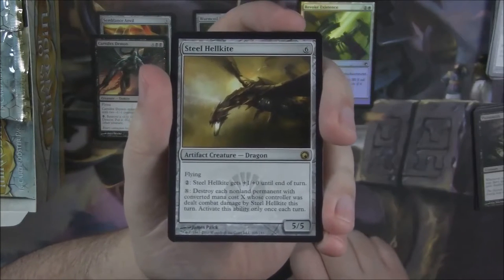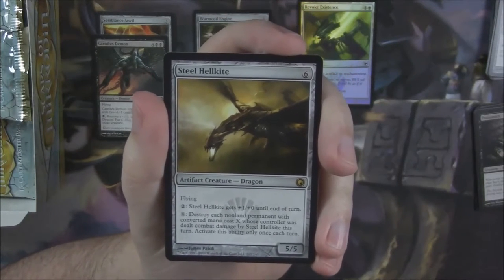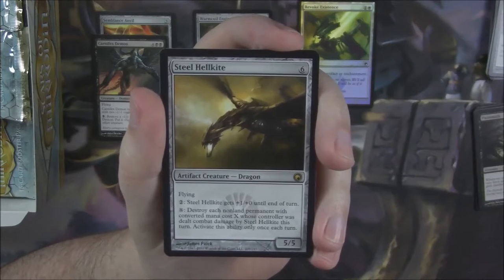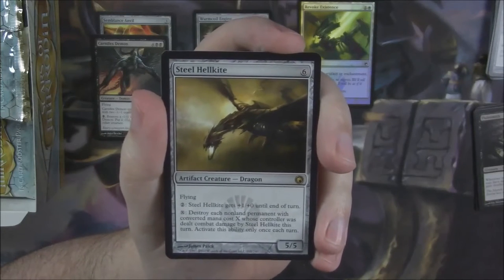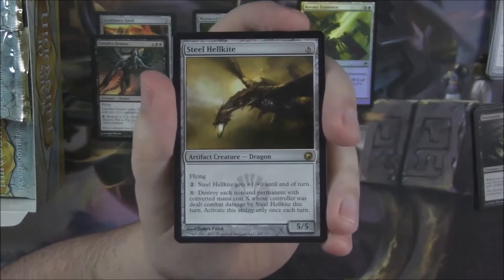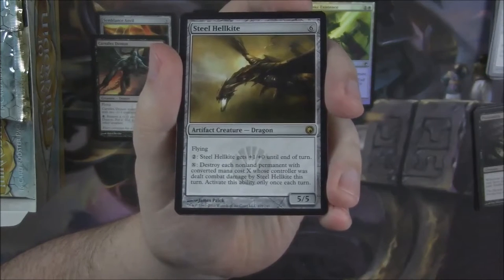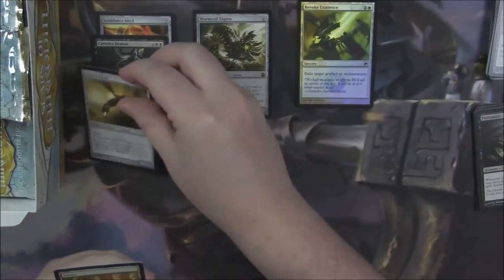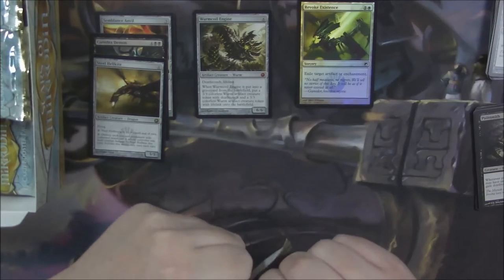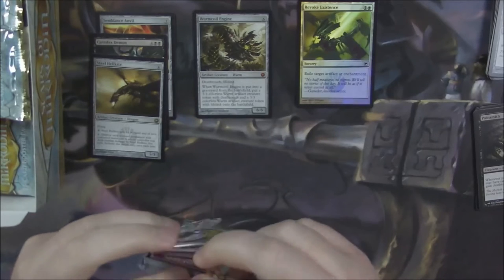A Steel Hellkite — a 5/5 flyer for 6. You can pay X to destroy each non-land permanent with converted mana cost X whose controller was dealt combat damage by Steel Hellkite this turn — activate only once each turn. So it allows you to essentially wipe their board for X. This guy was a real pain for people. I know one of my buddies still plays him in a kitchen table Magic deck.